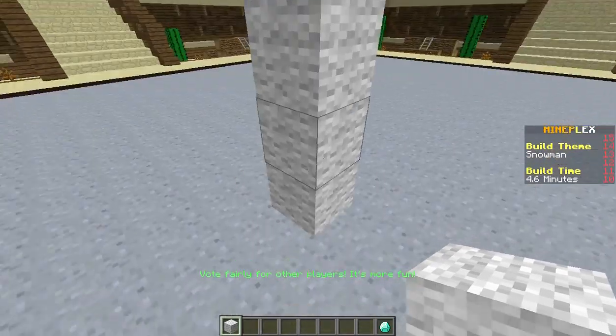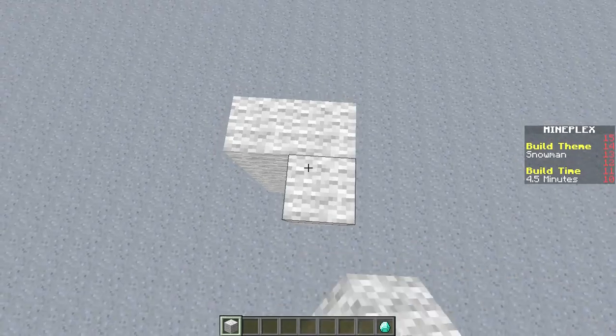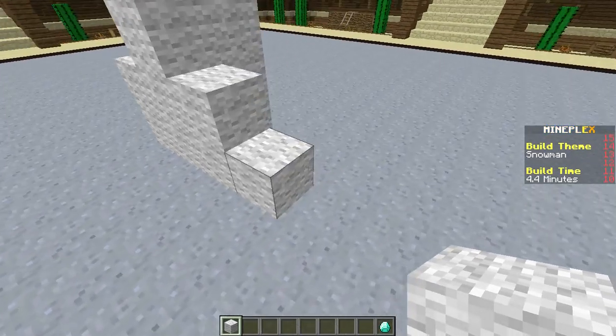Let's see, I gotta build a snowman. We're gonna have to build him thick around the bottom. I'm gonna make him a little square-ish. Make him nice and simple.